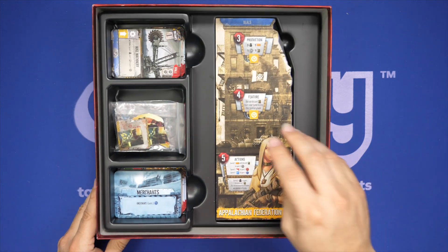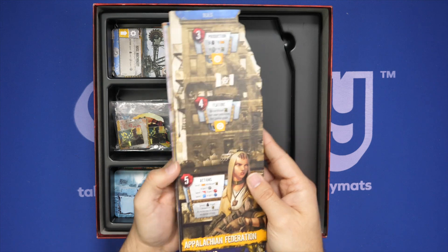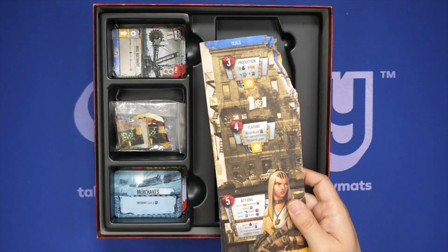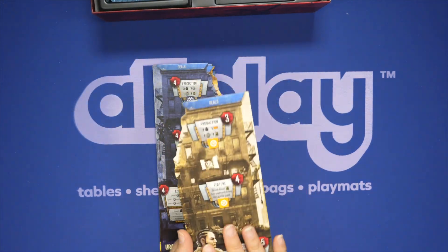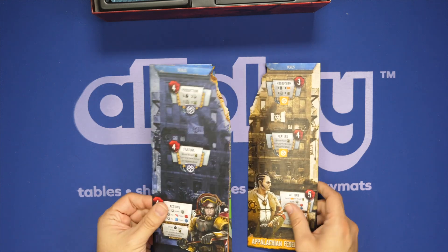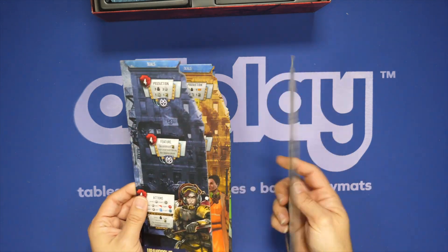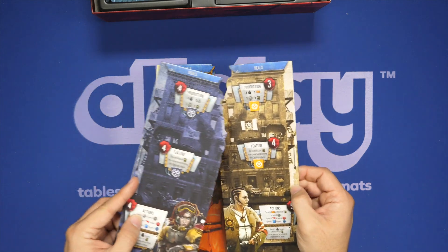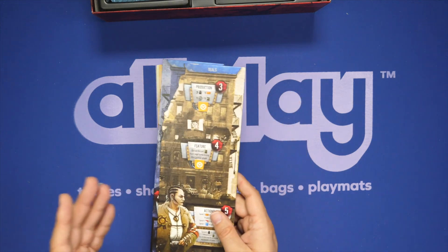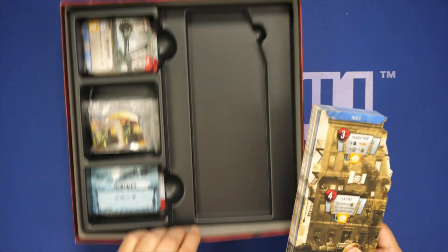We've got the faction boards — a whole stack, encompassing the originals and all the promos, including the brand new Uranopolis. One beef I have: they are not all cut the same way. Some are punched so the sharp edge is on the bottom and the rounded edge is on top; others are reversed. So if you prefer one specific side — whether for the male or female character, or the cutout at the top of the board — it's weird that these weren't all cut the same way. It's a minor thing, but it bothers me.